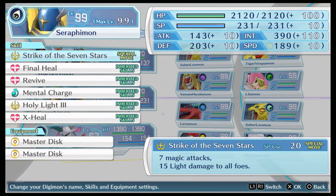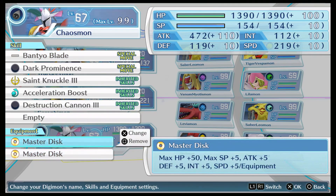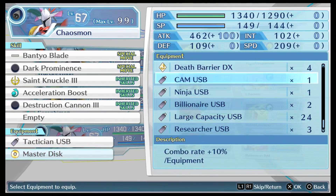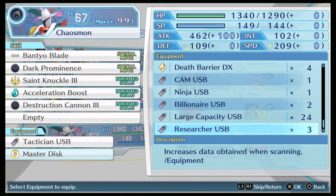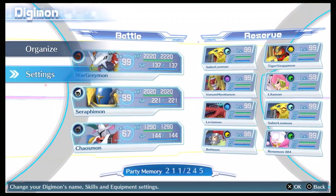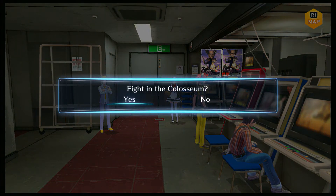Let me go ahead and equip tactician USBs so I can level up Chaosmon some. The other ones are equipped on my Pneumamons. I'll just go with Billionaire then. Alright, fighting in the Coliseum.